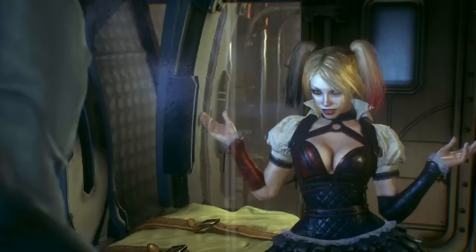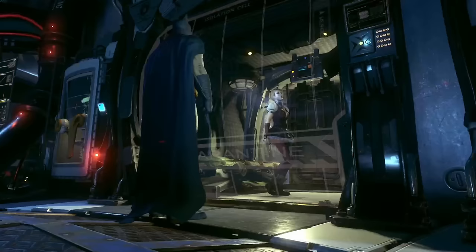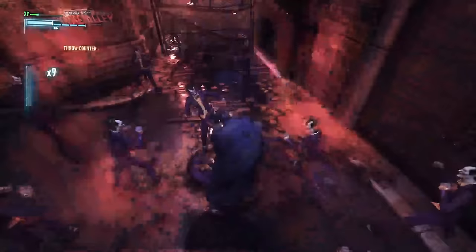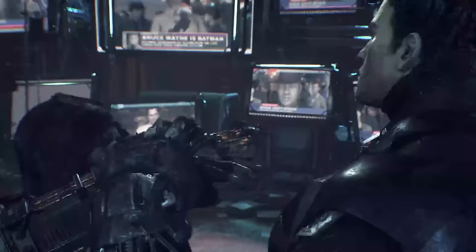After successfully failing and then succeeding to stop the attack on the GCPD, I went to Panessa Studios, where I discovered that Jim and Scarecrow had kidnapped Robin. As much as I really didn't want to save Robin, I knew that with him in their possession there was a very real possibility that he could learn Barbara was still alive, and I simply could not allow that. So I handed over my chastity belt to Scarecrow, fought through an army of Jokers, played some Suicide Squad Kill the Justice League, and took down Scarecrow.